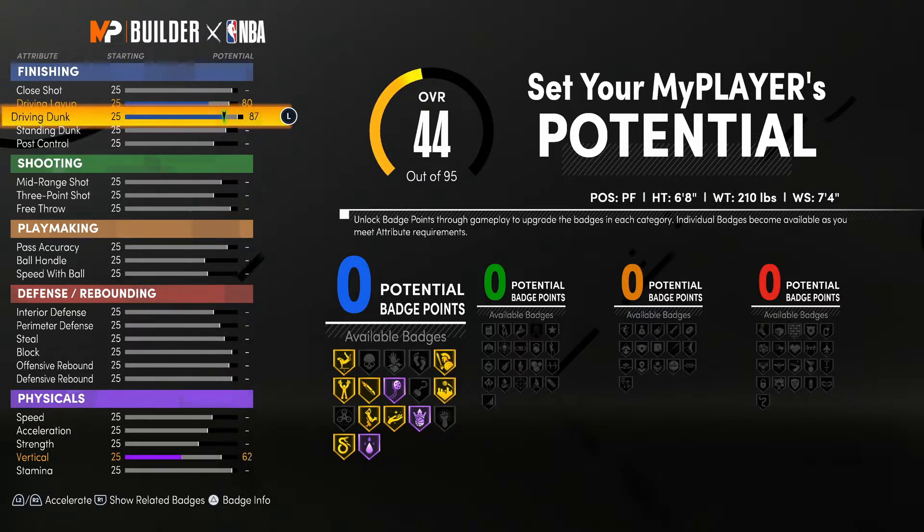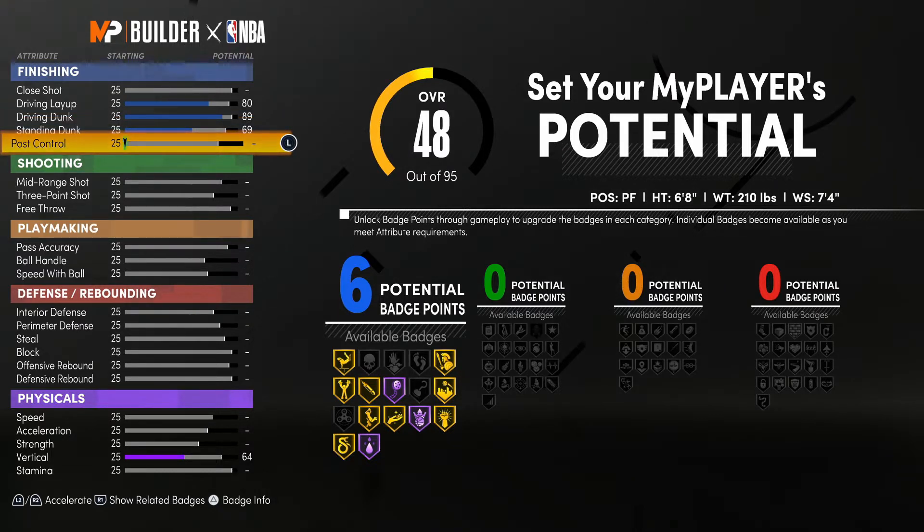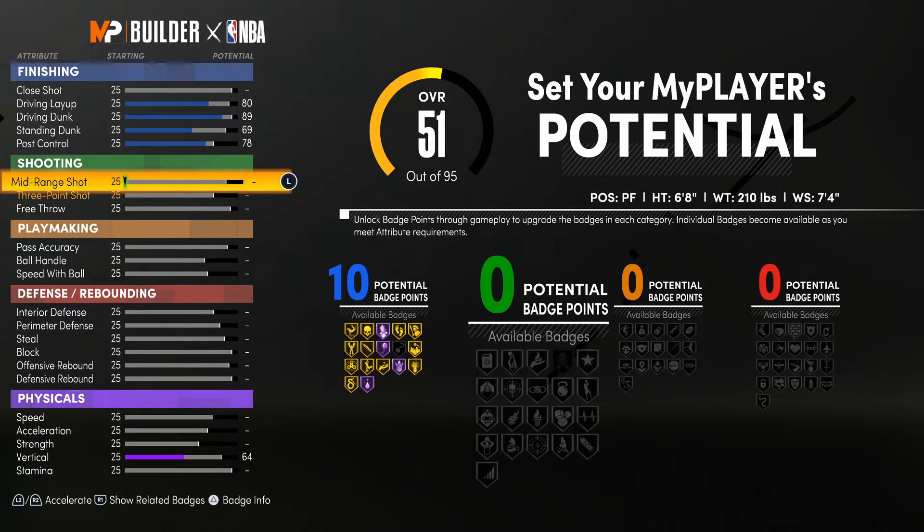For the driving layup we're going to go with an 80. The driving dunk we will be going with an 89, because we do want to be able to get body bags. This build is going to be a little bit taller, so you have a bit of an advantage. We're going to go with a 69 for the standing dunk, and for the post control we will be going with a 78 — that's enough to hit drop steps, maybe a little spin moves. You do get Drop Stepper on gold.